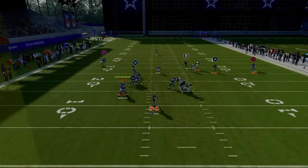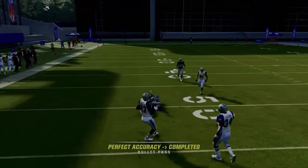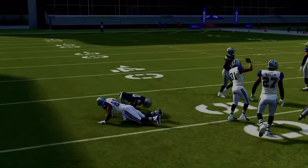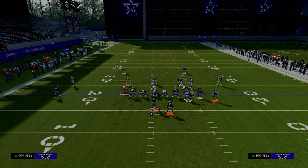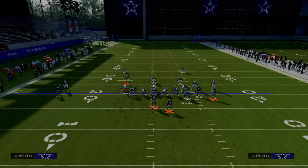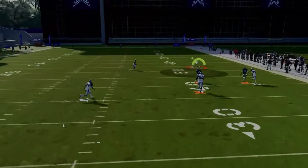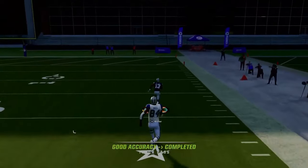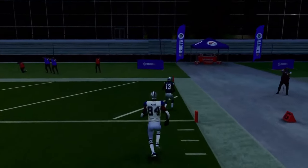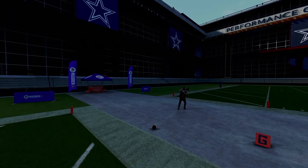Your first read is the tight end, then look to the slot apprentice post, which does a great job beating man-to-man coverage on the left side. You also have the running back route. Against man coverage, it's one of the best plays in the game because they have to have safety help on both sides — the running back will absolutely destroy man-to-man coverage.